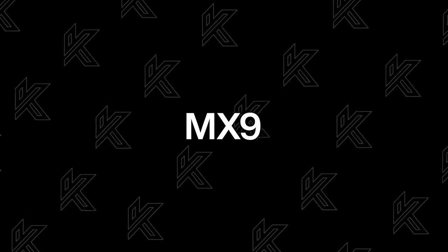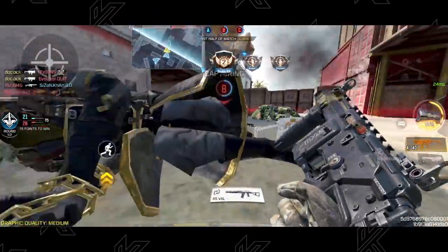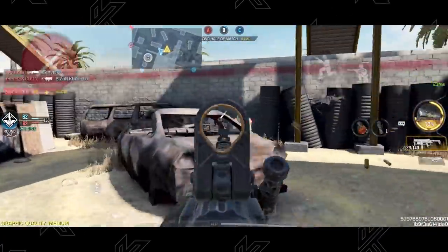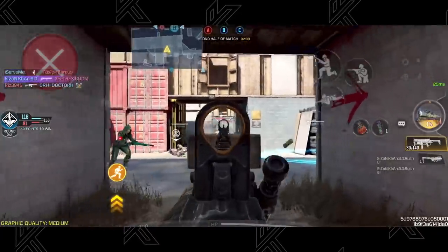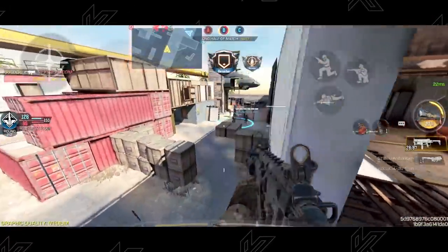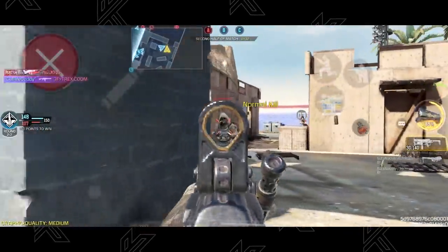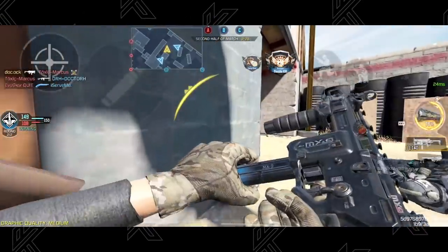Starting with the best close-range weapon in the game right now, the MX-9. Pros from Japan and North America use this gun because of its ridiculous potential strafe speed depending on how you build it, and of course the three-shot capability if you equip the large caliber ammo. Pros use it to control tight areas of the map, provide entry for their team, and occasionally challenge medium-range gunfights. Because of how lethal it is close-range, you'll often see this utilized by the more aggressive players on the team to wipe out people in hardpoints and close-range areas.